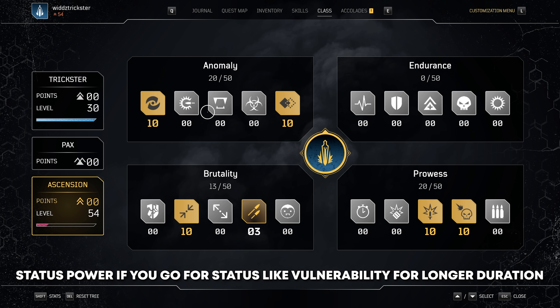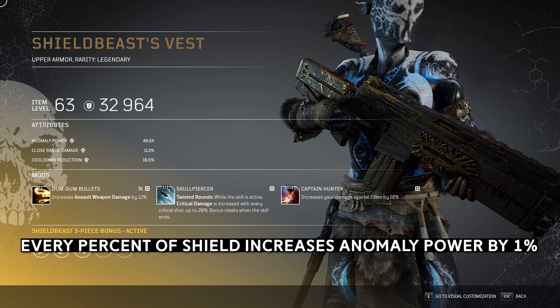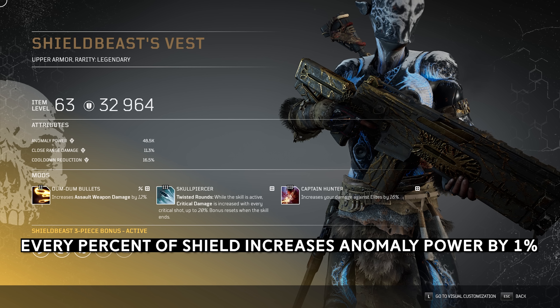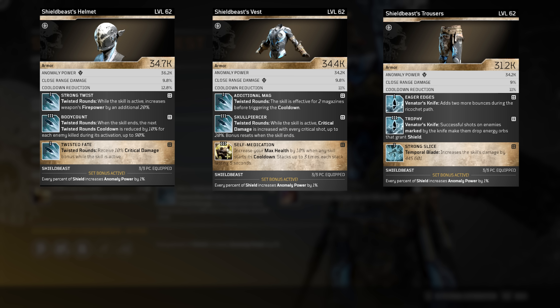So let's check out the gear set we're actually going to be using. The gear set we're going to use is the Shield Beast set — it increases our anomaly power by 1% per shield, so at 100% shield we get 100% anomaly power, which is amazing for this anomaly power firepower build. The pieces we want from the gear set are the helm, chest, and pants, because they come with the ideal stats being anomaly power and close range damage. You want to have those stats on all your pieces. The gear set pieces also come with cooldown reduction so you will be hitting the cap with those.